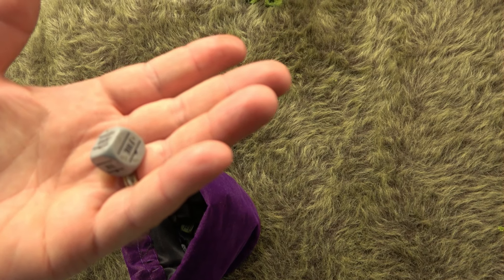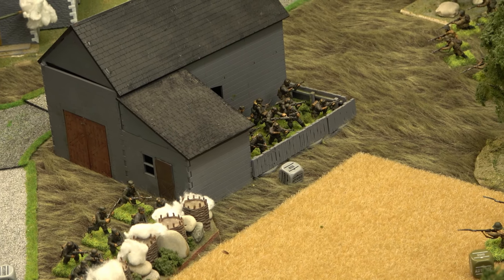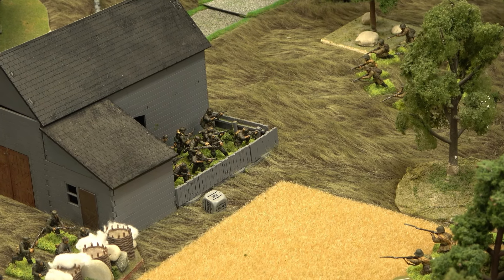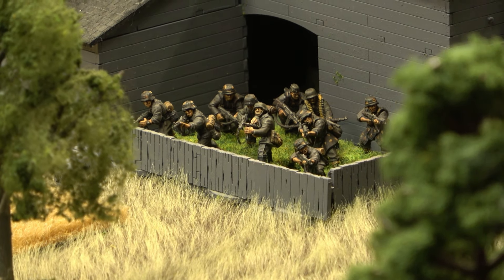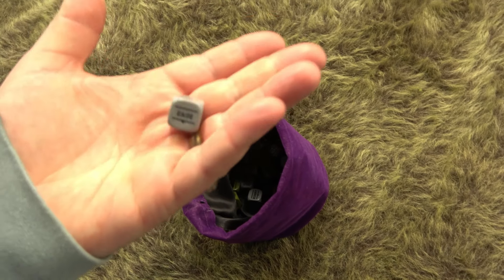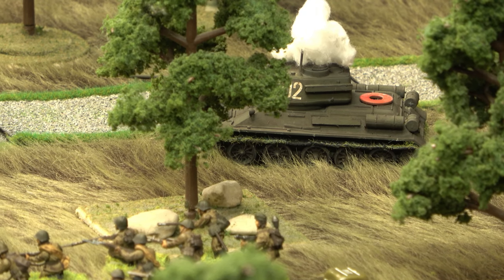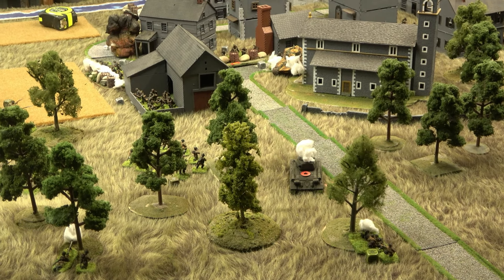A veteran German squad runs into the corral through those doors — they're in light cover but packed together. If someone gets a mortar round in there, they'll all be dead — packed in like sardines. But you've got to get engaged, can't hide the entire time. The Panzerschreck team advances next to the King Tiger and fires a rocket at the T-34-85 at 22 inches — needing a four to hit.